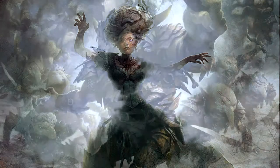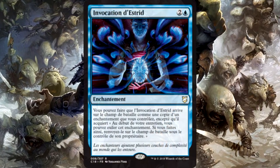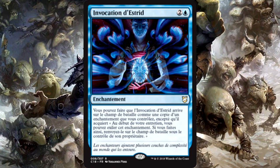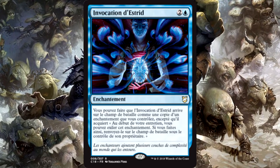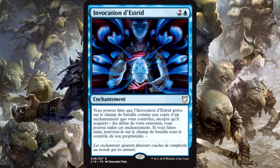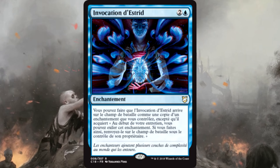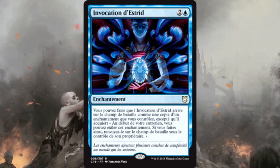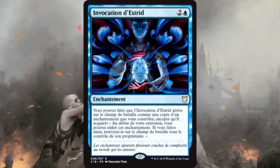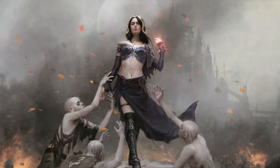Our last honorable mention is Estrid's Invocation. Just an overall great utility card — it comes back every turn to copy any other enchantment that's out. Whether your opponent has a Rhystic Study, Mystic Remora, or anything that exiles someone else's stuff, you can exile that with this for a turn, get your stuff back, let them replay theirs. Just kind of some shenanigans to be had with this.